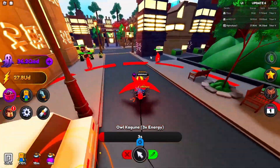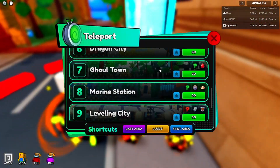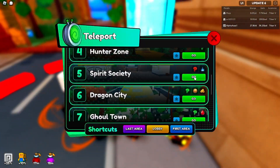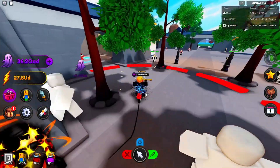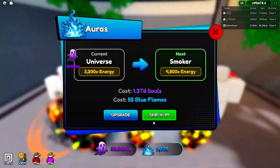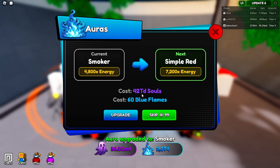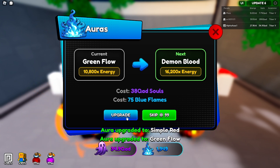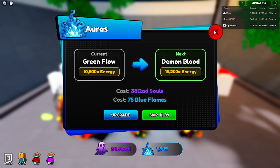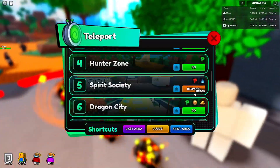Let's go check out the auras and then the swords. Hopefully I can get at least two new auras to speed things up. Prices are 1.3 TD, 42 TD, 1.2 quad, and 38 — that last one is our limit. We can buy three auras, which means we're missing two. Not bad — I was hoping for at least two.